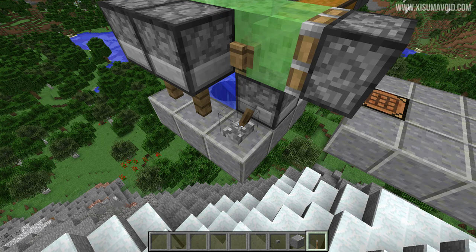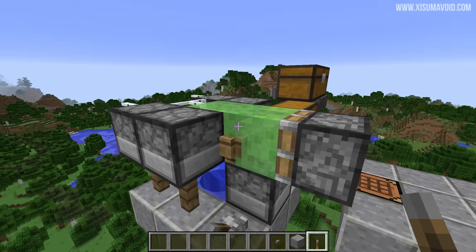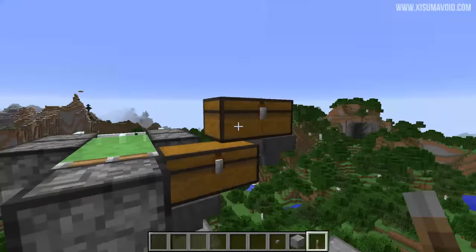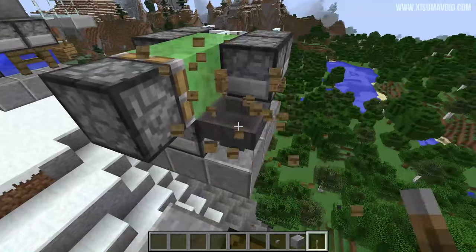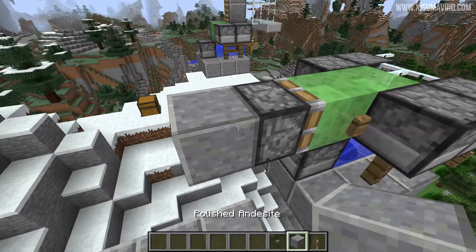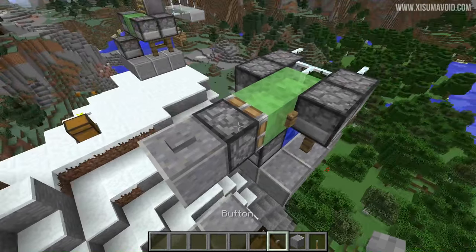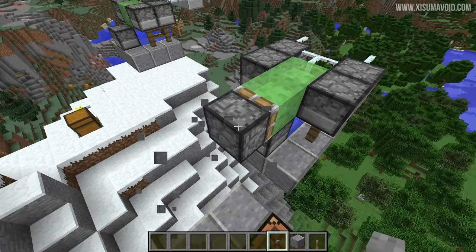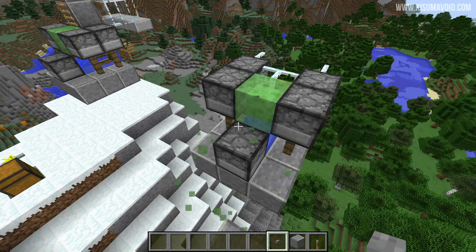When you hear the clicking noise change and there are no boats appearing, that means everything is empty. Remove the lever, the chests, and the hoppers. Then put a block behind this piston, put a button on top of it, and activate that. Then remove the button, the block, the piston, and this slime block right here.